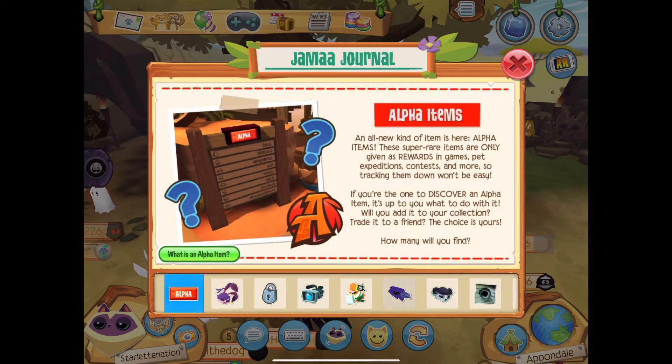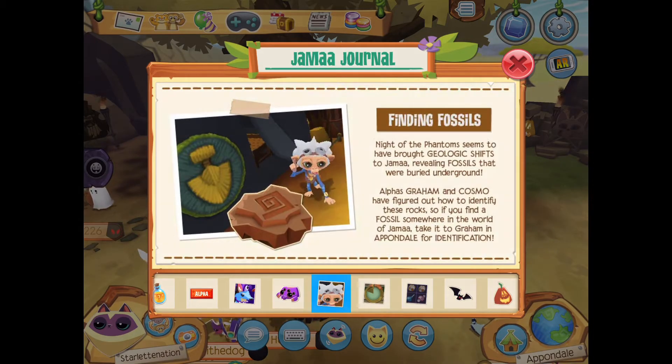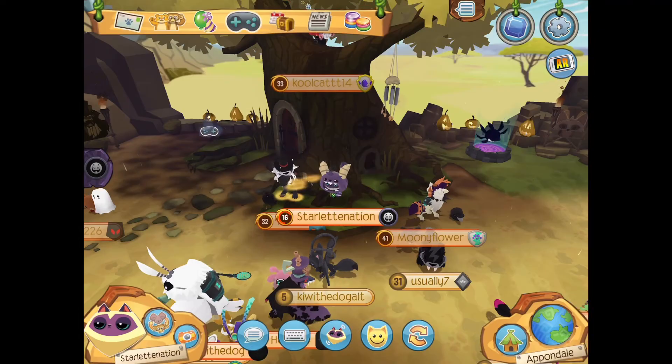Let me show you something else: finding fossils! Knight of the Phantom seems to have brought geologic shifts to Jamaa, revealing fossils that were buried underground. Alphas Graham and Cosmo have figured out how to identify these rocks, so if you find a fossil somewhere in the world of Jamaa, take it to Graham in Appondale for identification. You can also get alpha items by finding fossils, so I'm gonna reveal all my fossils and see if we can find an alpha item.